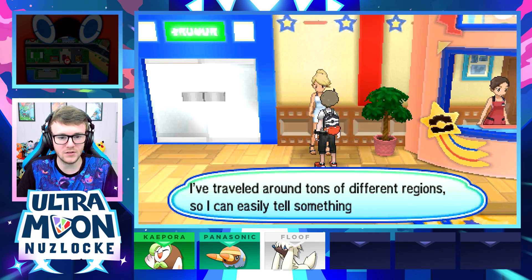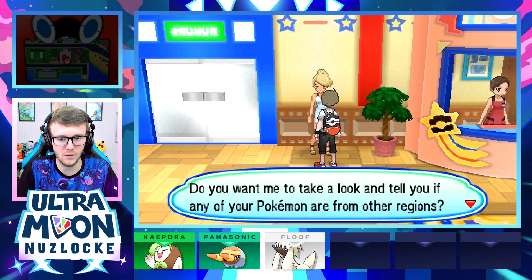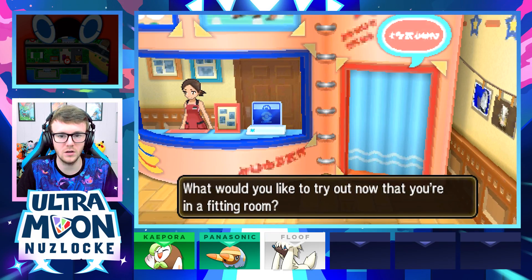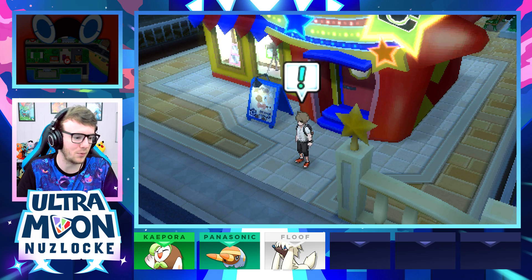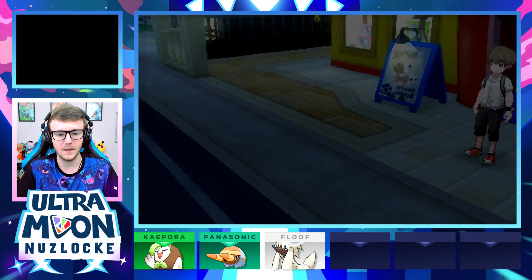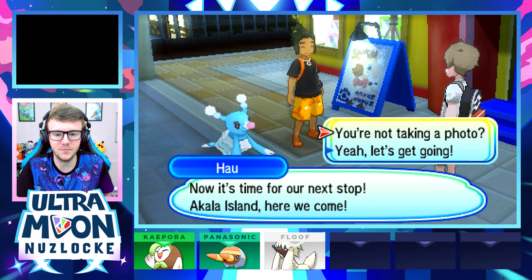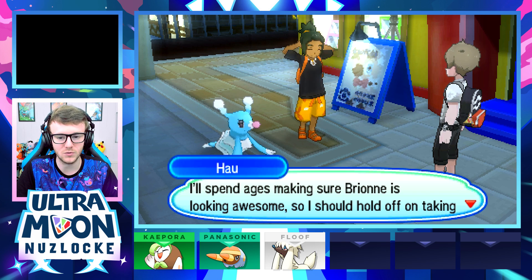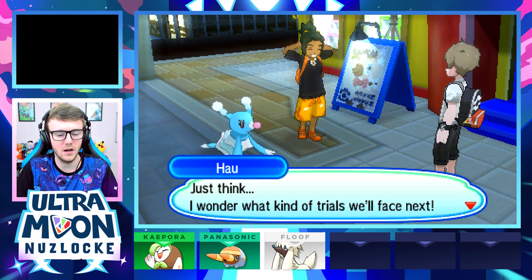An NPC mentions I must be reaching for the Kanto region — they've traveled across tons of different regions and can tell which region your Pokemon came from. You can change clothes in here too. A neat feature but no real gameplay point. Oh, there's a sticker! We grab it. Now it's time for our next stop — Akala Island! I wonder what kind of trials we'll face next.